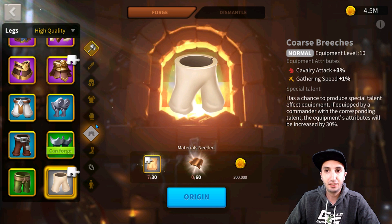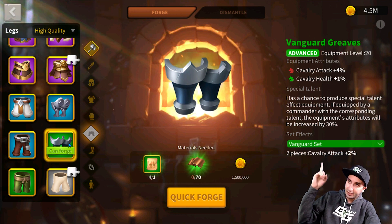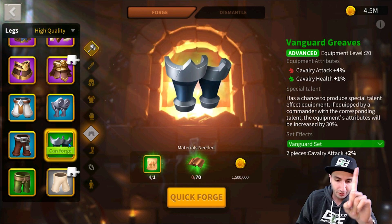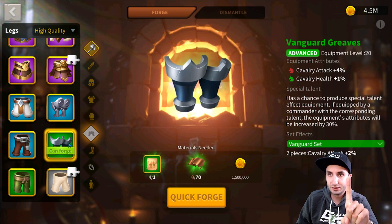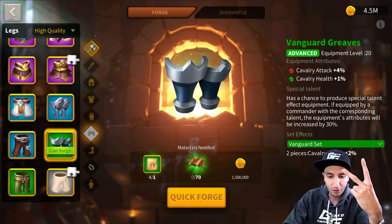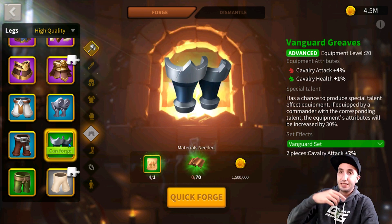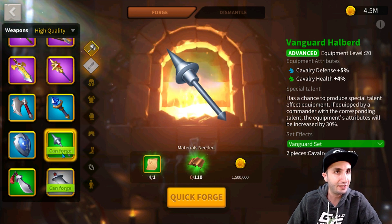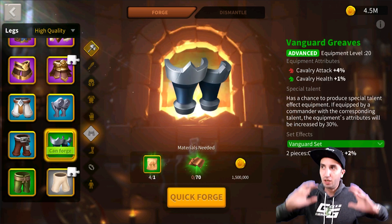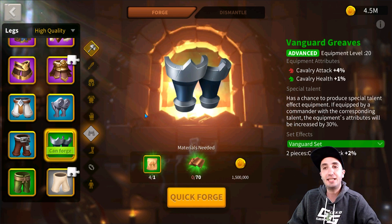From there we go to the Vanguard Greaves. When you get the Vanguard Greaves alongside the Vanguard Halberd, it completes a set giving an extra 2% cavalry attack — 1% on attack and 1% on health. This is why it's our second recommendation to craft. It's a green piece of equipment, and together with the Vanguard Halberd, this is actually recommended all the way to the very end unless you're trying to extra optimize.